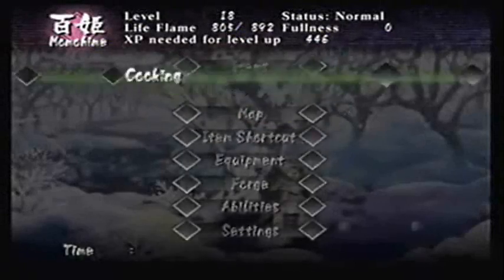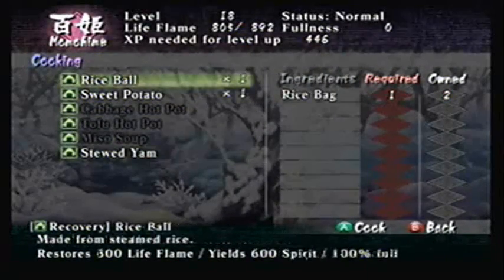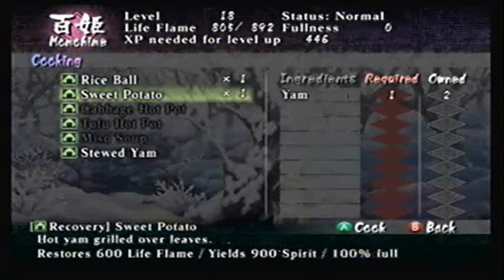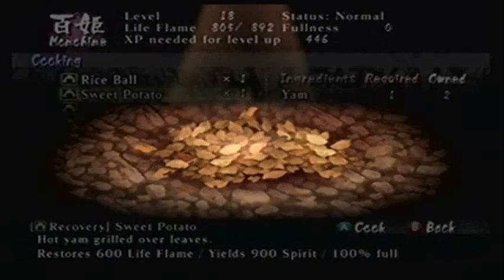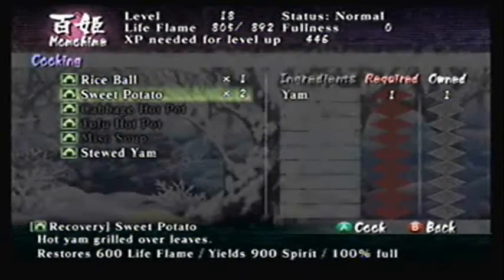Here's a map. You can learn different types of cooking when you go to an item shop — you just pay for cooking lessons or a cooking tutorial, and you can learn how to make food. You just press the A button and hold it, and there's your cooked yam.